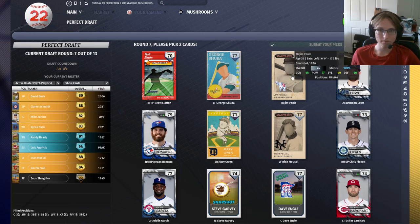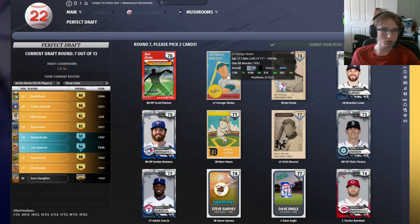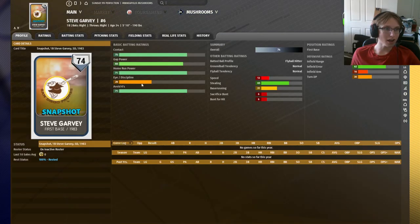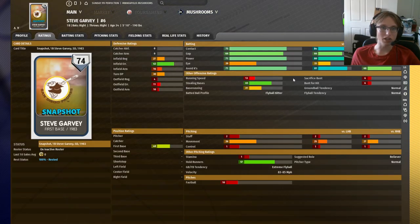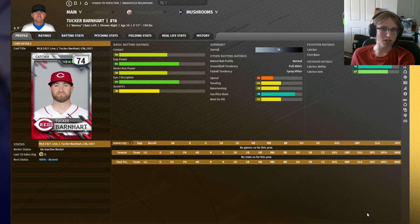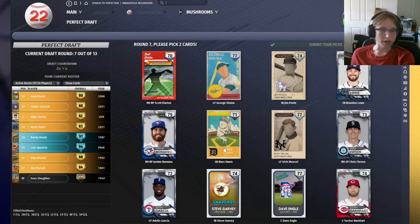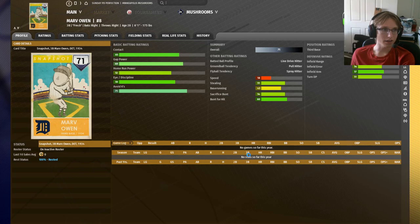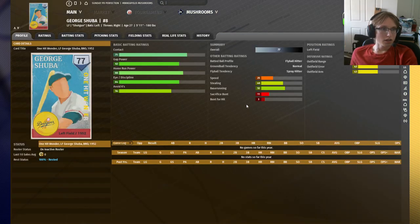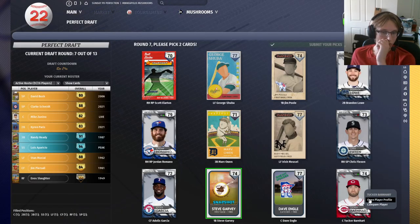Looking at the next group: Eric Karros doesn't have a bat I like much. We already have a second baseman, so I'm not keen on drafting Adam Kennedy. Jeffrey Leonard and Fred Hutchinson are not too good. That really leaves us with Mike Zunino. He's not my ideal catcher — I don't like drafting guys who can't really get on base, and I'd prefer a good hitter at this point in the draft. But he's a good fielding catcher and there's just nobody that really beats him. So this is a situation where I'll draft Mike Zunino because there's no decent option and he is a solid player overall.